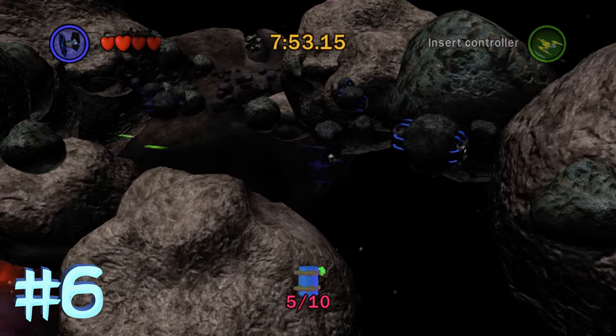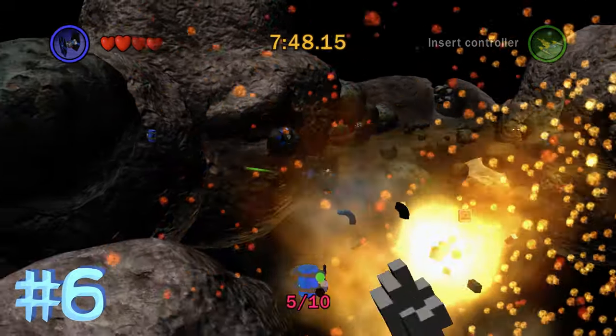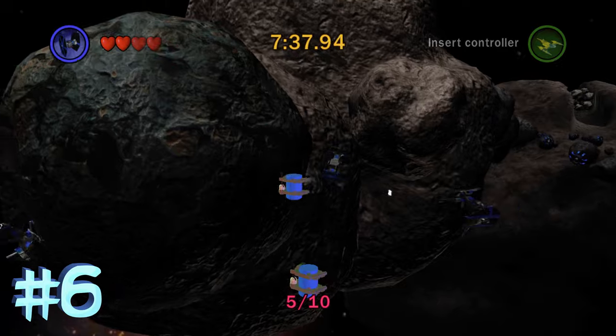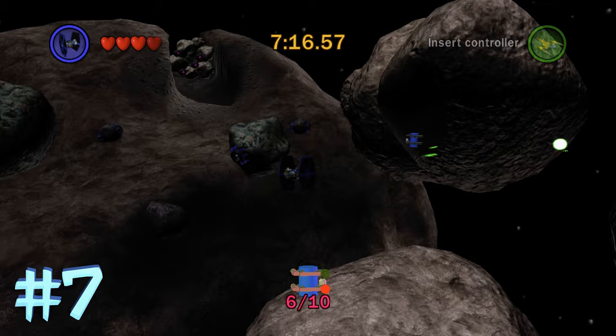This is the third main area of the level. Heading down here on the left side is going to be blue minikit number 6, so go ahead and get that one. It can be kind of tricky to get because there's an invisible wall where you can't go any farther, so it can be a little bit tricky but you'll be able to get it.